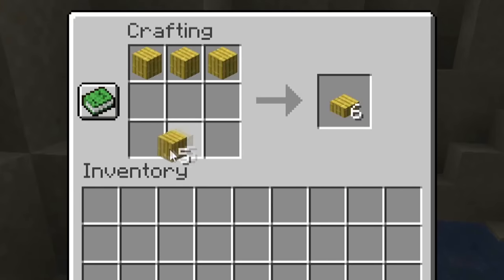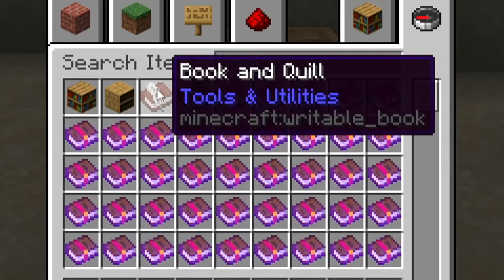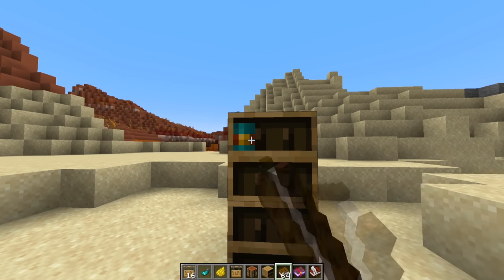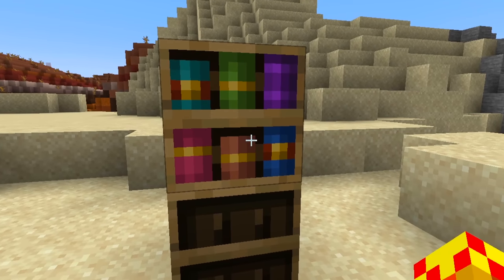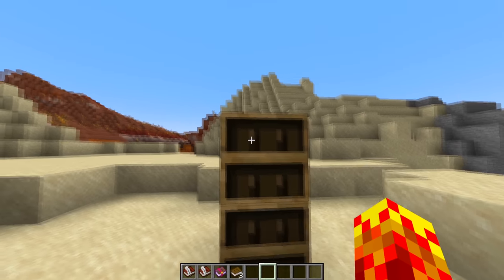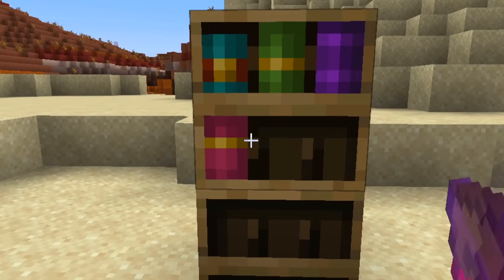Number three: chiseled bookshelves are crafted like this, with planks and slabs — not just bamboo, can be anything. You can put enchanted books, regular books, writable books, and written books inside. Now the really unfortunate part is that even if you put them in, you cannot manually select the book you want — it'll always interact with the last placed one. You can't click on a specific slot to retrieve a particular book; it's always ordered. This removes a lot of functionality I would have liked, but it's extremely complicated. I still love chiseled bookshelves, just slightly disappointed.